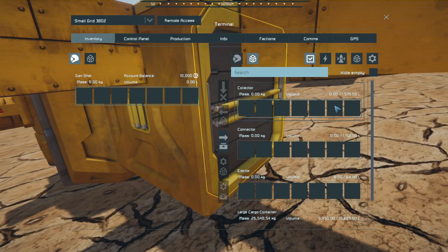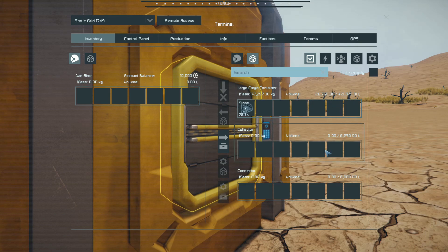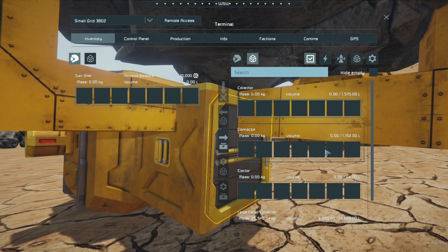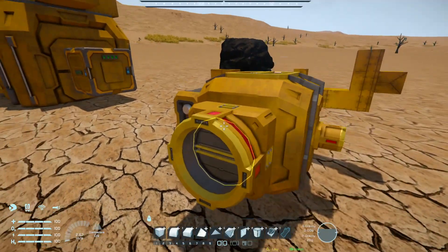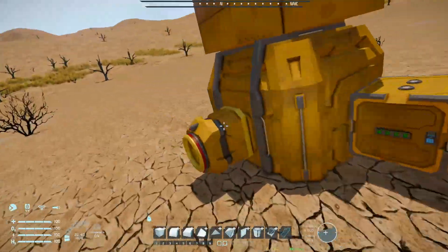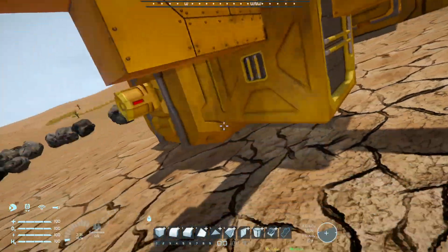Let's compare the inventory sizes. For the large collector it's 6,250, and for the small it's 1,575 — so the inventory on the small one is four times smaller than the large one too. It is four times slower. Now let's see the ejection speed with the connector on the small grid. We lost about 3,000 liters, so this thing is pretty much three times slower than what the collector can pick up on the large grid.